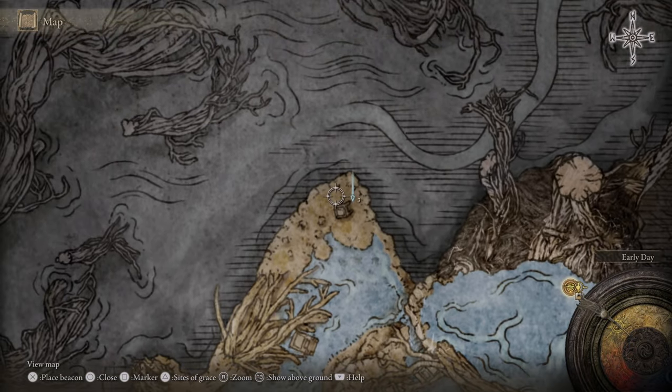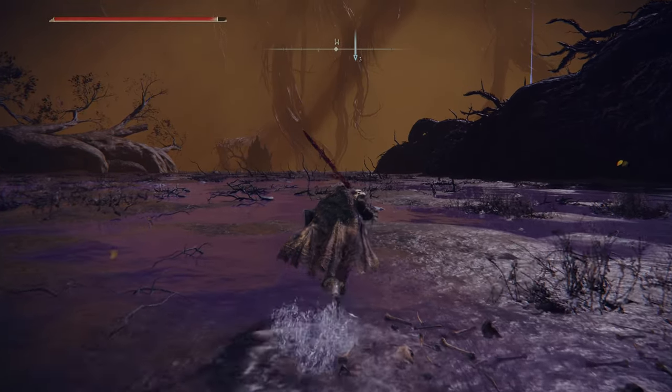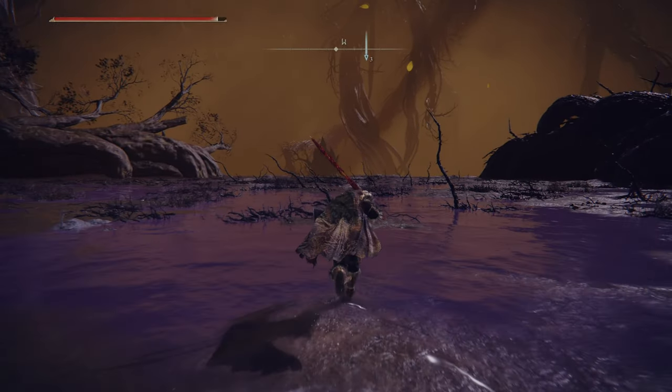I also want to quickly just check this — I've marked it previously. It might be the Walking Mausoleum, might be one that I've missed. Let's have a look. And then I think after this one I want to try to find the recipient of Rogier's note.